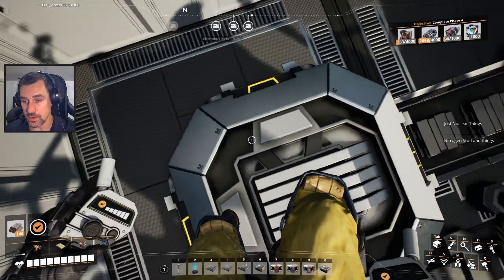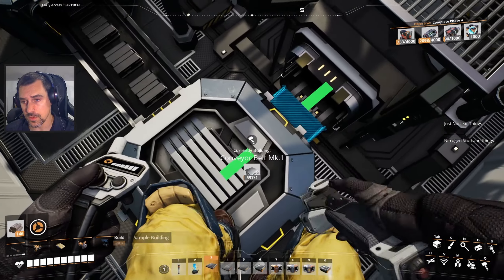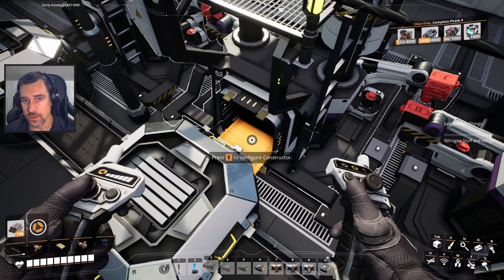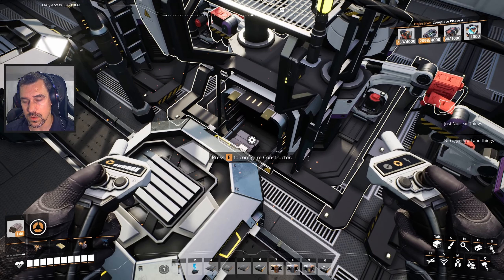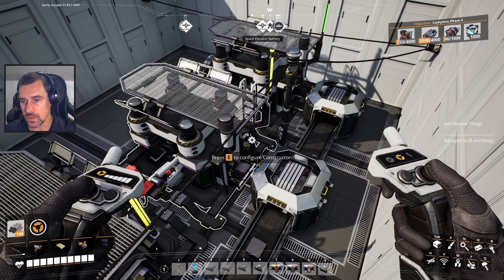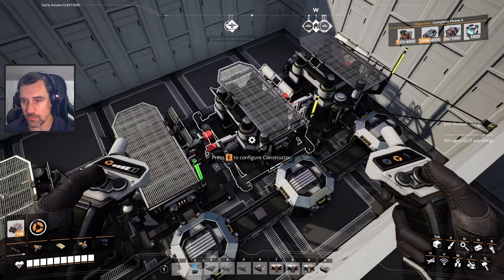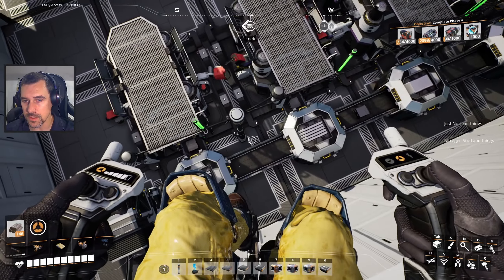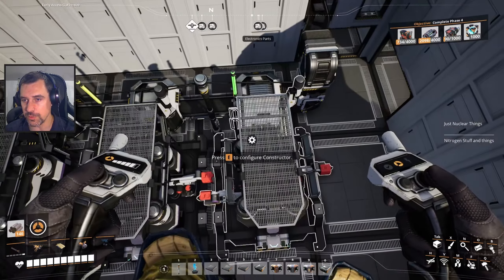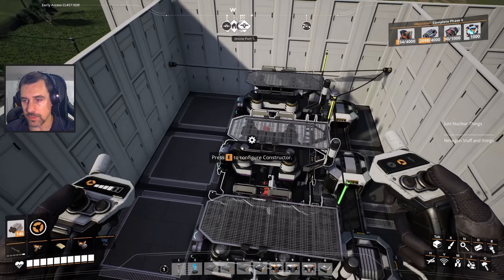Why is there no steel going into you? You don't have a belt. Why didn't you have a belt? You don't have a belt either. Is there an error in my blueprint where every second one doesn't have a belt? How many times have I used this blueprint? That's real bad.